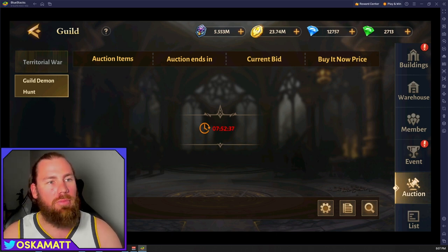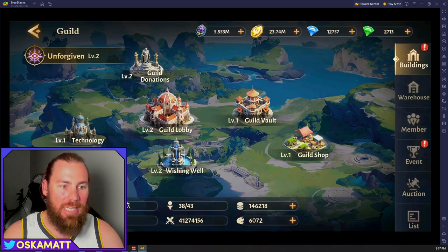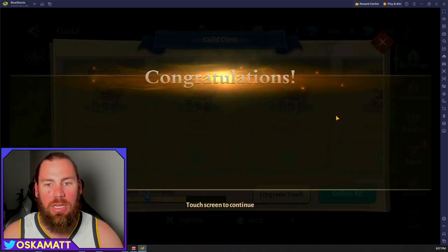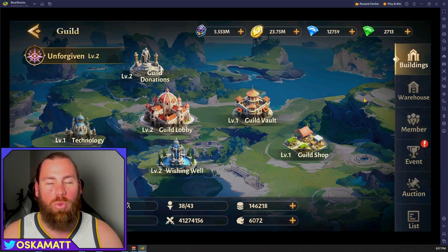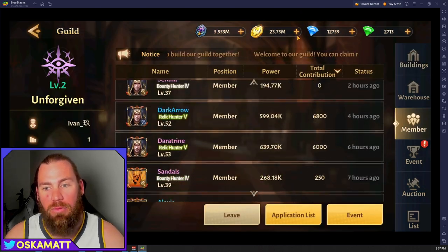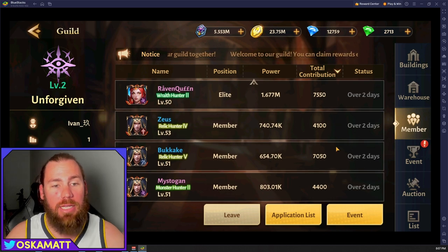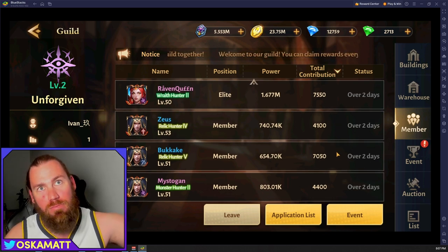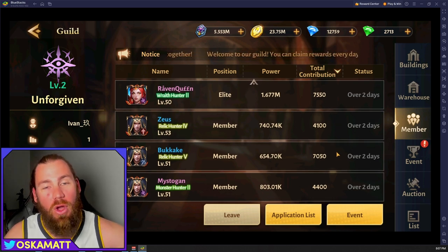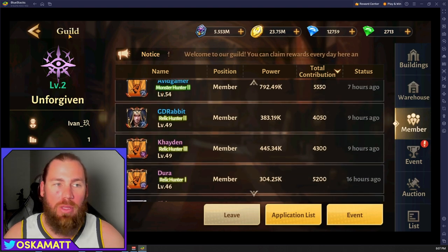With your guild, make sure you keep checking it to see if they're active. I literally just switched guilds today because my old guild was fairly inactive and wasn't even taking down the guild boss every day. I've switched over to another guild and now everyone is active all the time. There are only four people over two days old, whereas in my other guild more than half were over five days old. So make sure you're always updating your guild to the best one you can be in.